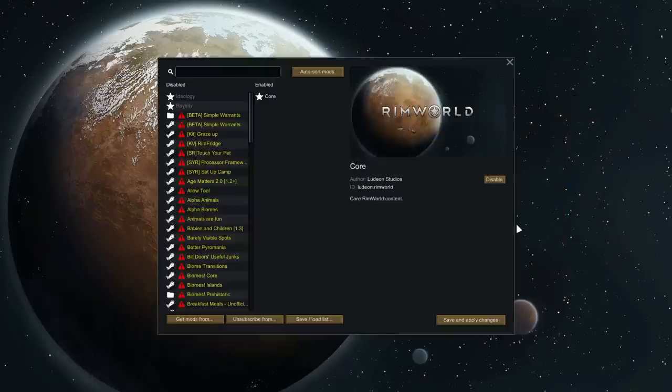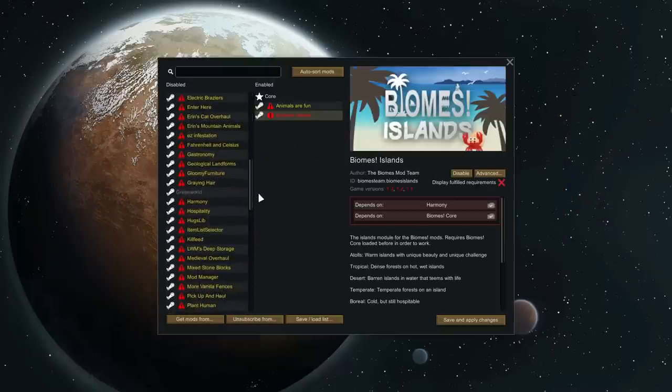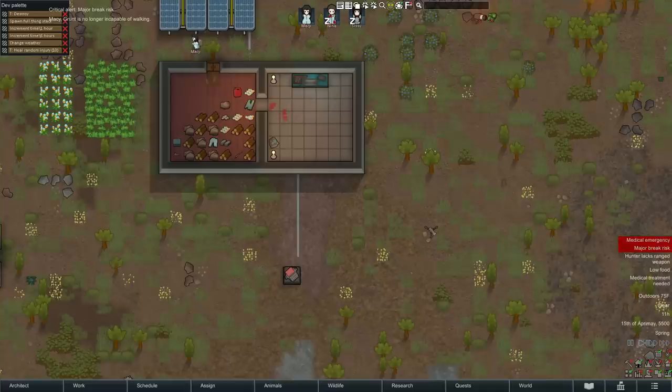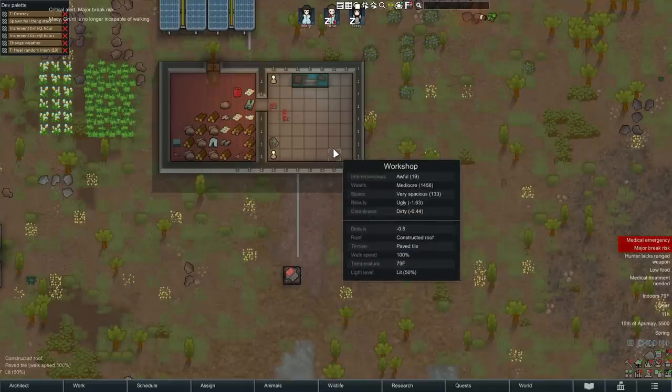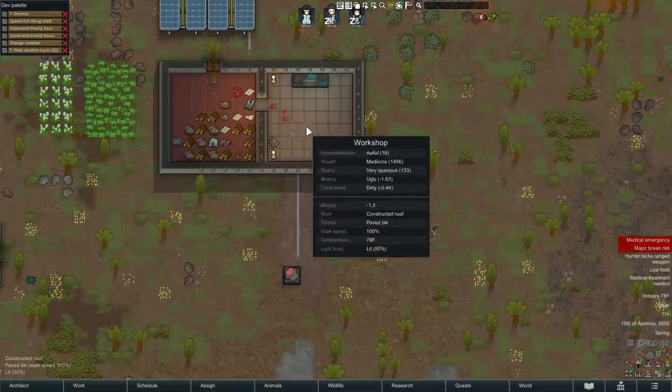The mod menu has also gotten an overhaul and is now a lot easier to keep organized. Obviously all the mods are showing as incompatible because of this update, except GreenWorld for some reason. The devil works hard, but the GreenWorld modder works harder. In-game there has been a tile inspector added — you hold alt and it will display the room stats and beauty for whatever tile your cursor is over. This is a super convenient way to get info without having to turn on the overlays.